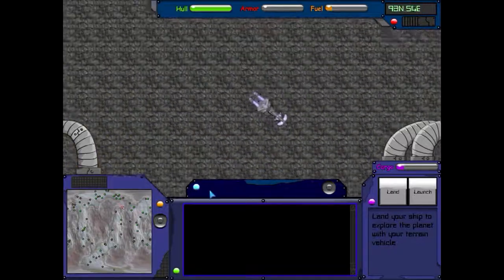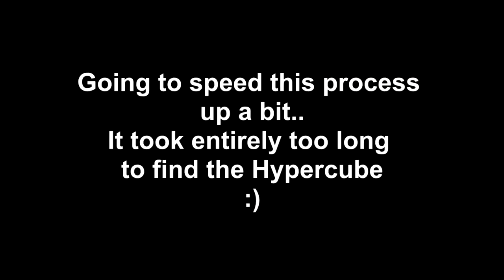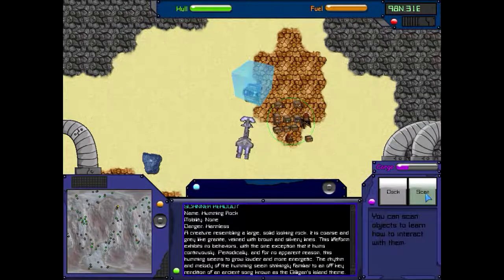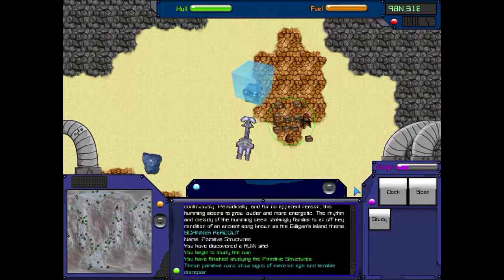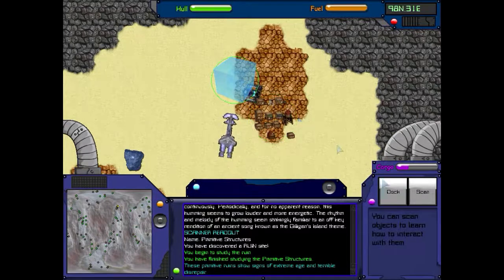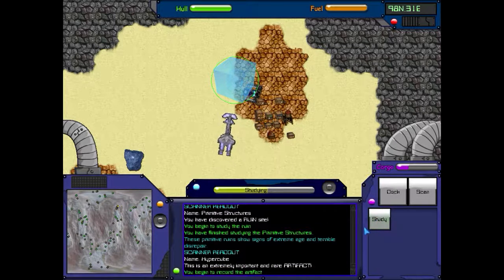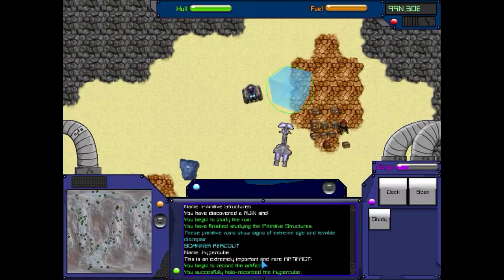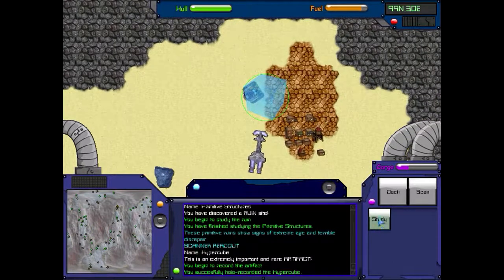The northern edge of a deep valley. I'm looking at the terrain. Okay, it looks like I found it this time. I haven't landed the vehicle — I've got no critters around it. Let's scan this. Primitive structures — you've discovered a ruined site. Extreme age and terrible disrepair. Hypercube! Okay, this is an extremely important and rare artifact — this is the one I need. Let's study it. You've successfully holo-recorded the hypercube. I don't have to get it or anything; we've already studied it.